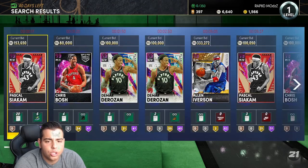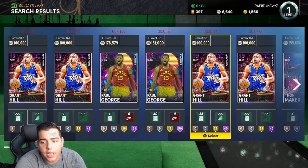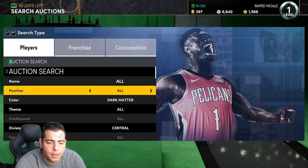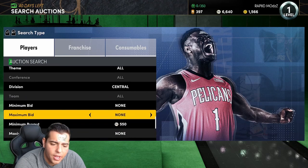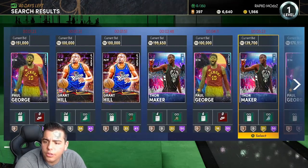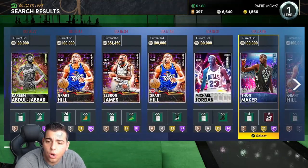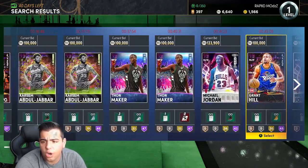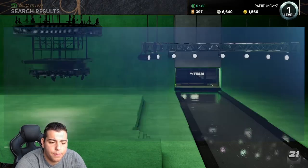There are a couple other Dark Matter filters you could do. Let's try each one. We got Atlantic — Bosh is a buyout, no good. Central might be pretty good. I don't think any of these are minimum buyouts. So for Dark Matters Central we got Paul George, Giannis, Grant Hill Point Guard, Don Maker, Kareem Abdul-Jabbar, LeBron James, Derrick Rose, and J2. Dark Matters Central is going to be your best bet by far.